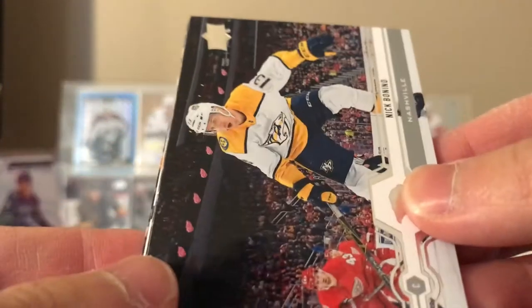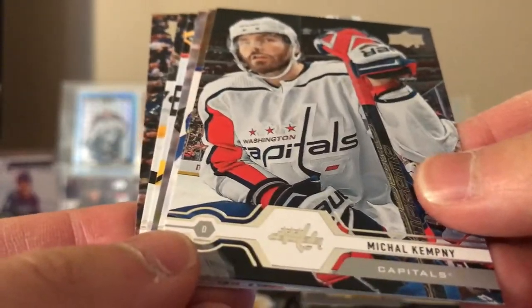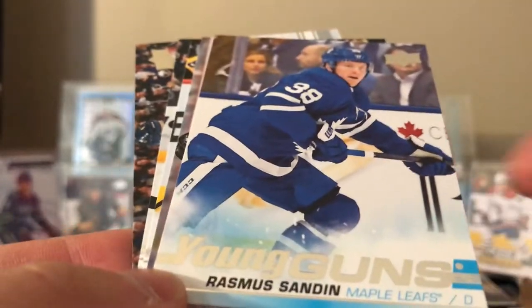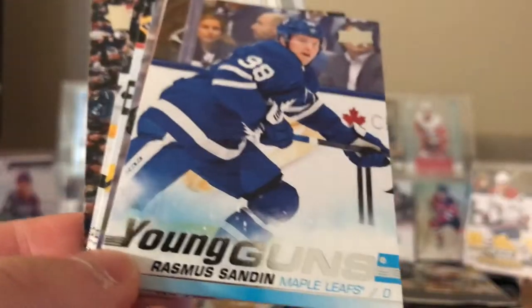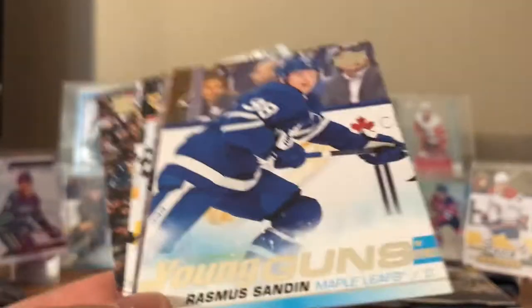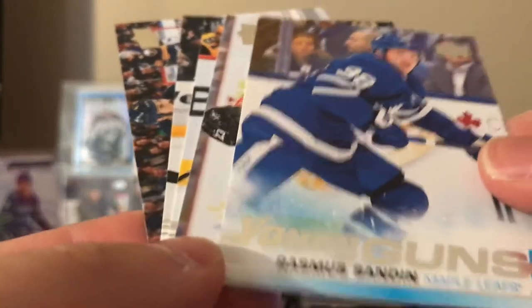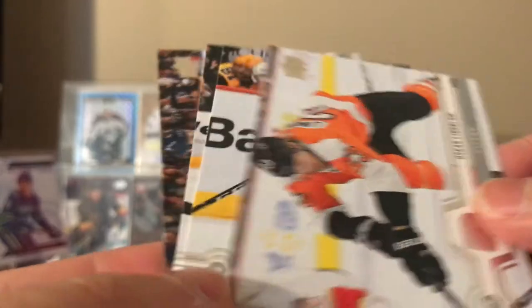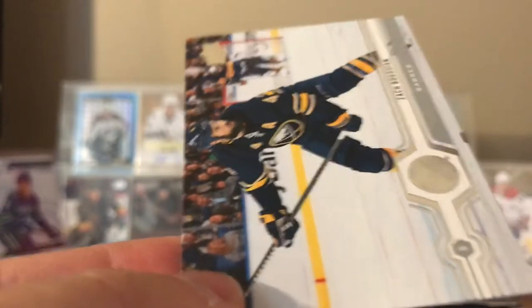Nick Bonino, Thomas Hertel, Michael Kempney, Young Guns Rasmus Sandin — nice. I think he's been called up and down a little bit with Toronto, but he's been doing pretty good for them. Oskar Lindblom, Phillip Forsberg, Brad Marchand, and Zach Bogosian.